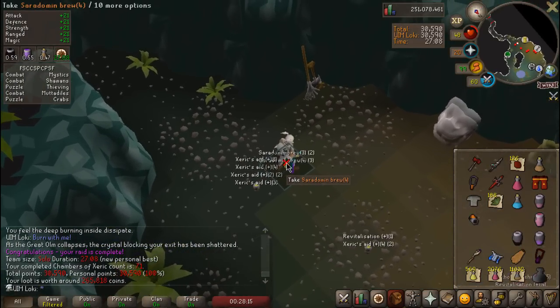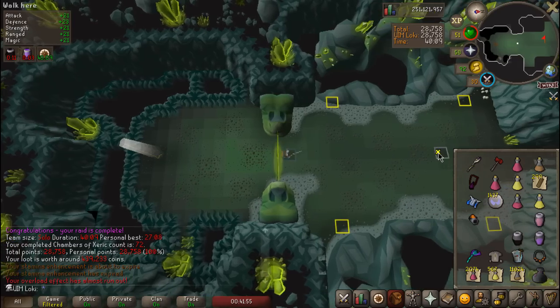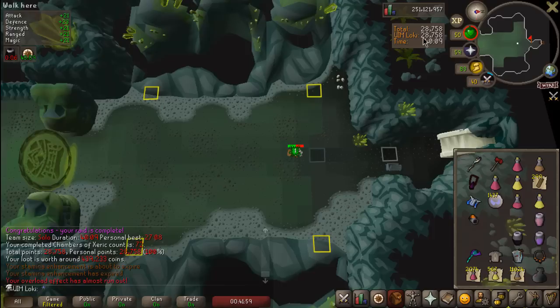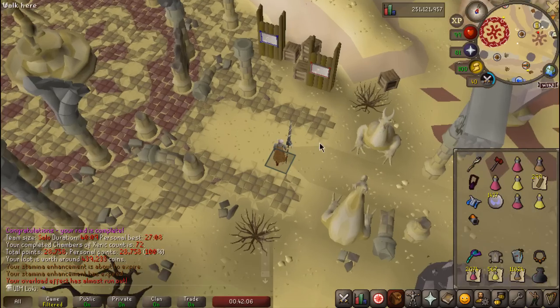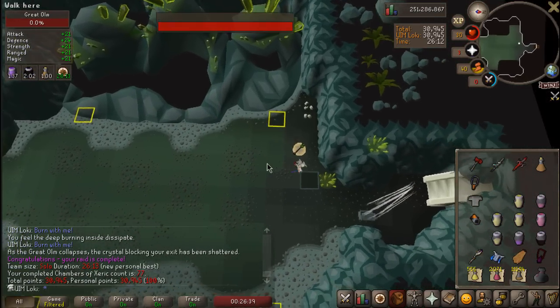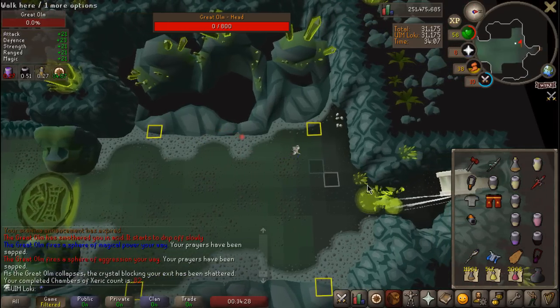All things considered, I'm pretty happy with the way things are going. The beauty about solo raids is I can take a break, get coffee, go to the bathroom, do stretches whenever I feel like. So this 40-minute session was more like 30 minutes of actual raiding, which is super convenient. That's got to be a PB — 26 minutes. 77 KC, no purple.